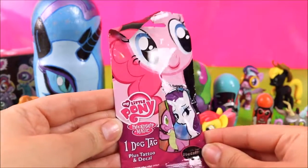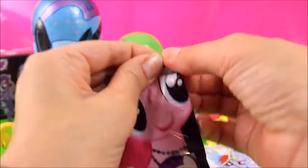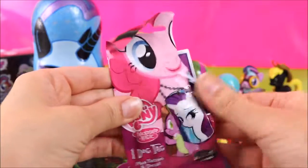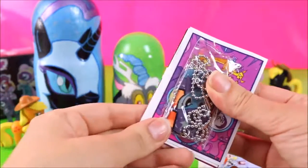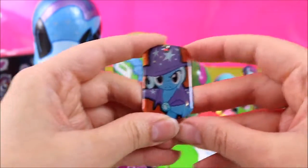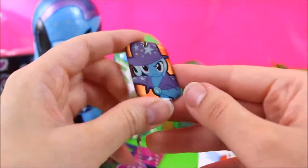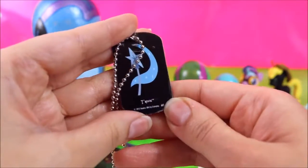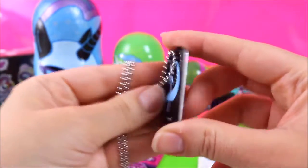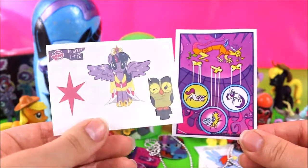Let's open up another Series 1 dog tag! And this one has Pinkie Pie on the front. Is that Trixie? Trixie! Do you guys think Trixie is a bit of a villain? I don't know! I like Trixie! She kind of just does her own thing! So cool! And it also came with a sticker and a Twilight Sparkle tattoo!